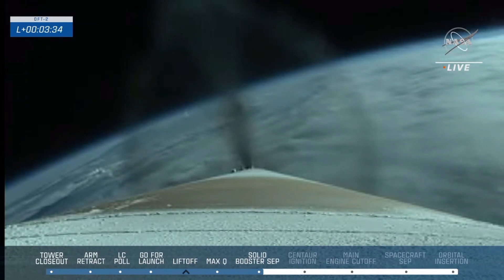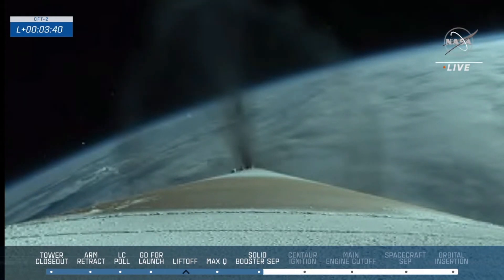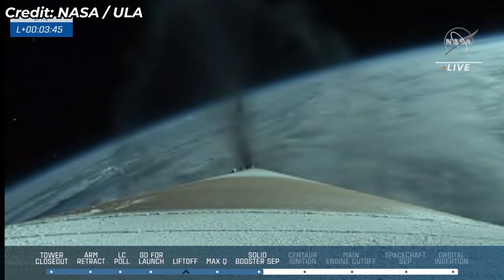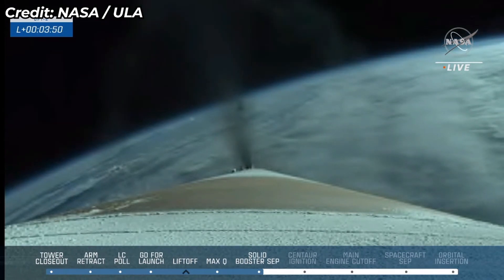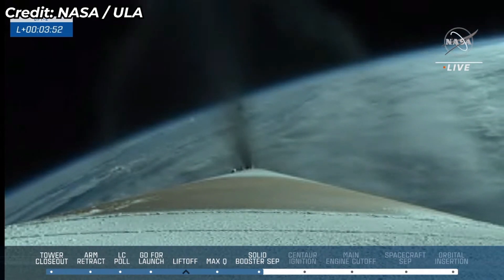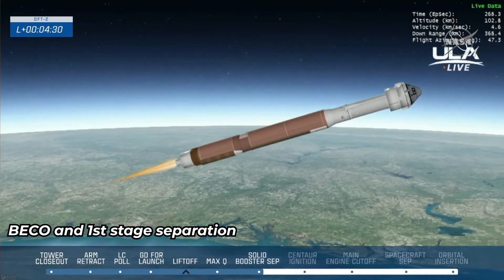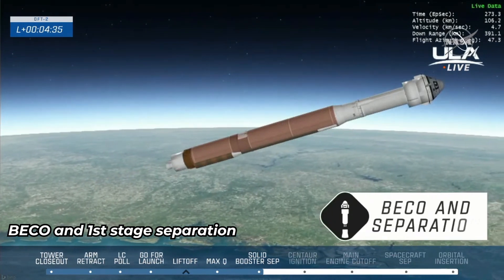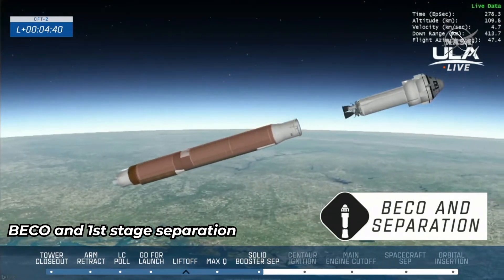And we have indication of SRB jettison. One minute remaining in this burn. One minute to go. Atlas is now throttling to maintain 3.5G acceleration on the vehicle. Starliner flying off the east coast at an altitude of 80 kilometers. And we have BECO — booster engine cutoff. We have successful staging.